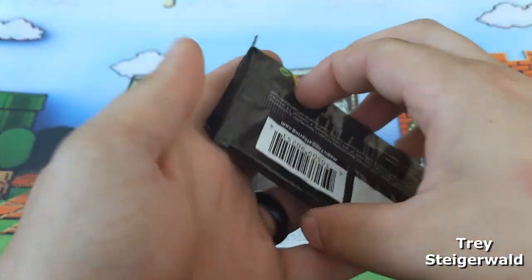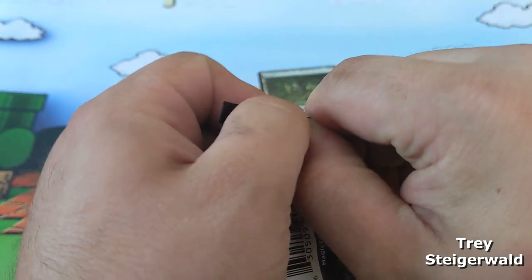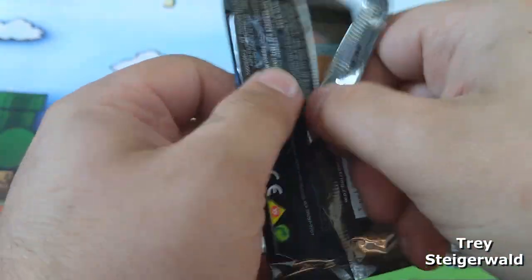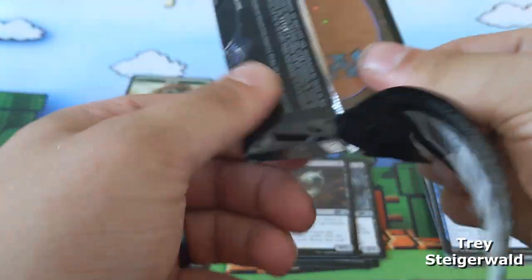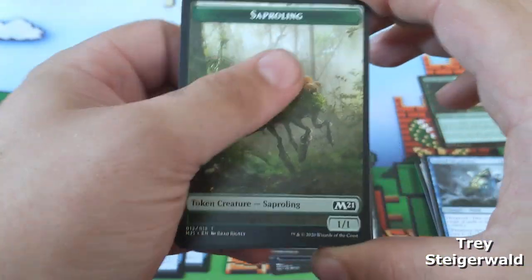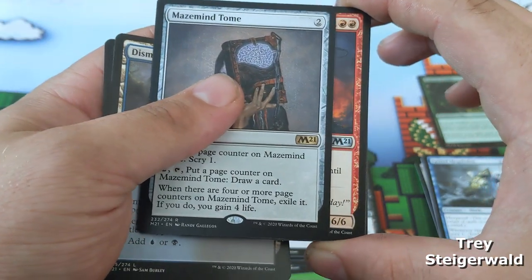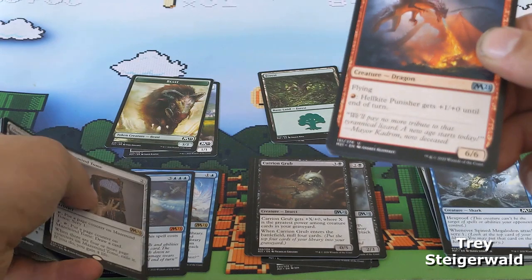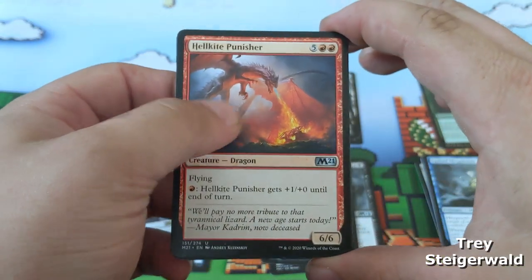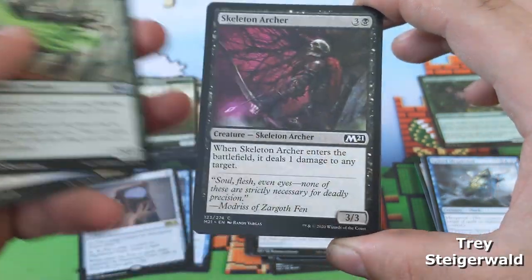Last pack of these impossible-to-open cards. We have a sapperling token, dismal backwater, and Mazemind tome again — nice pull. Looks like your mono-blue deck is coming together pretty nicely. Hellkite punisher, watcher of the spheres, and burlfist oak are your uncommons.